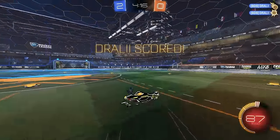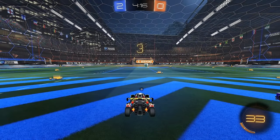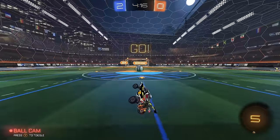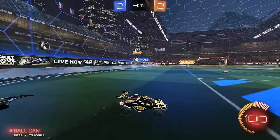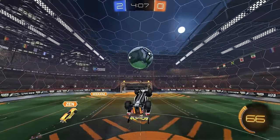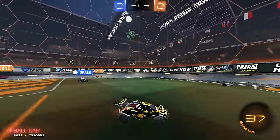Nice finish. Great control. Drawly is really easy to play with — I've played with him in the past when I was in Europe. He's very, very consistent. Very good at dribbling, very smart with his decision making. Anyone who's a solid 1v1 player is going to have good decision making. I'm going to say this isn't Zen, I don't believe it is.